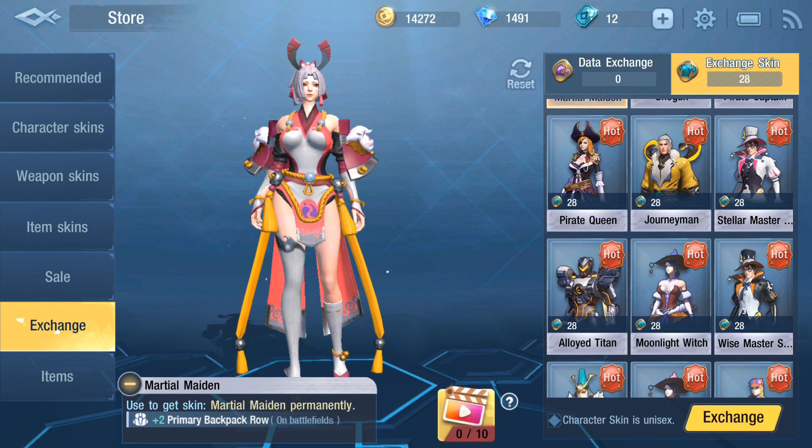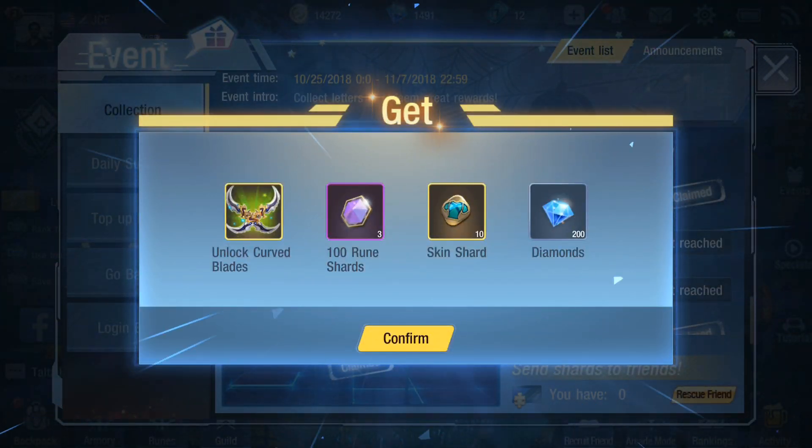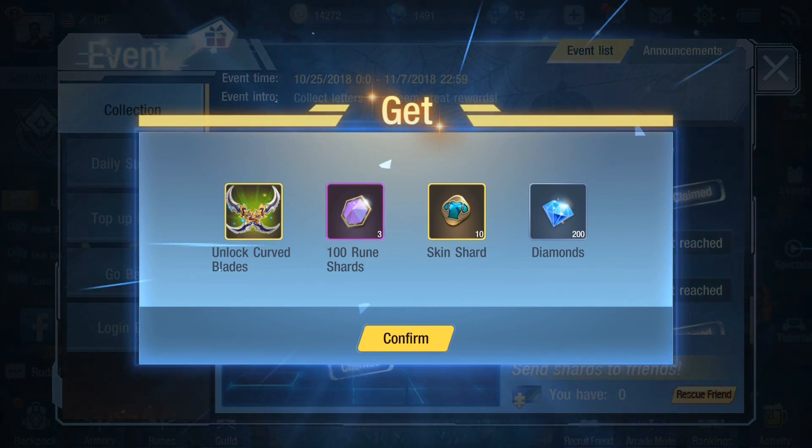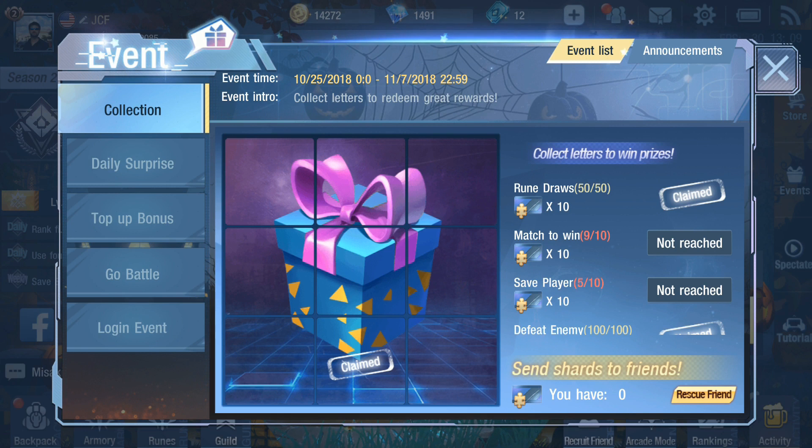The fastest way to get a permanent skin is to collect 28 skin shards. The best way to get skin shards is to complete the collection event, which gives you 10 skin shards along with several other amazing prizes. This does require you to be pretty active if you want to get all of the achievements done in time, but it is very much worth it.